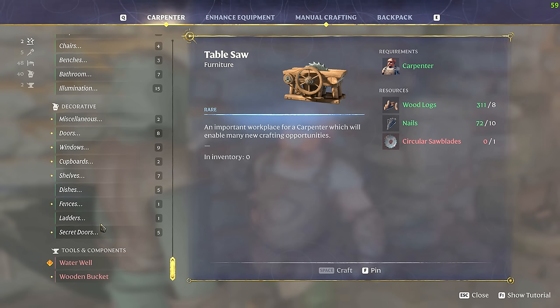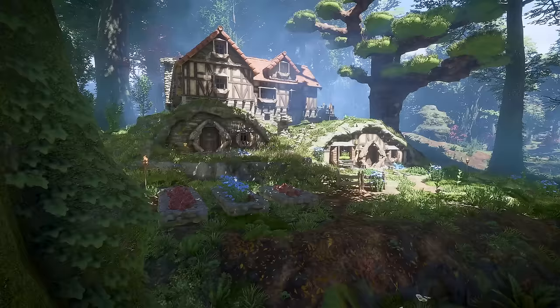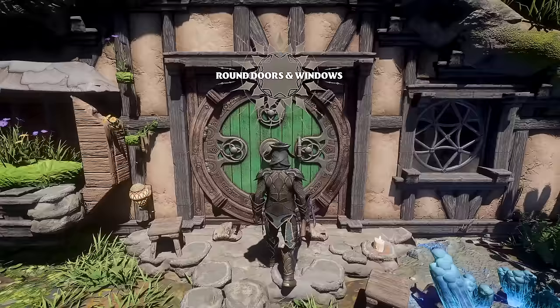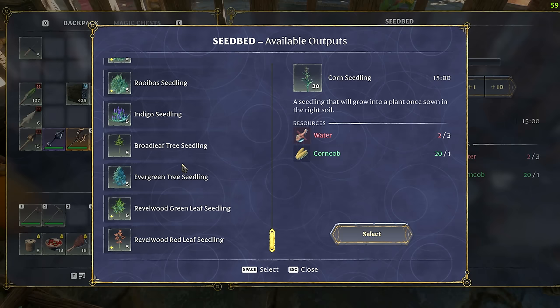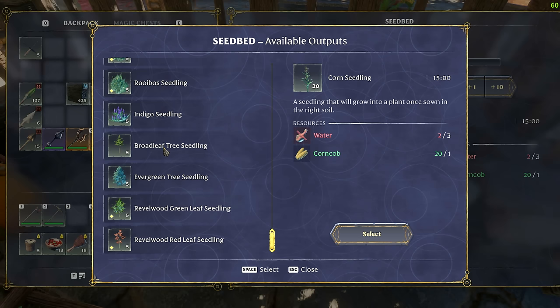In terms of building there's a lot of exciting new opportunities including rounded things, rounded doors and rounded windows — although I may not have unlocked the doors yet. This is going to make the hobbit hole fantasy builds even more of a reality. Even more trees, bushes, and shrubs can now be turned into seeds and grown at your base. You've got the Rebel Wood Green Leaf, Rebel Wood Red Leaf, as well as the Broad Leaf and Evergreen we had before.